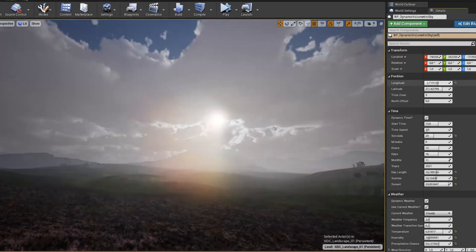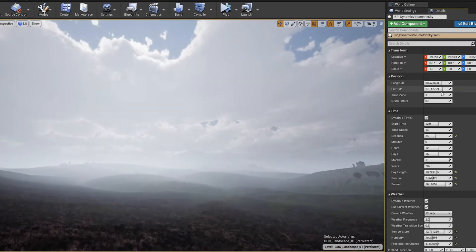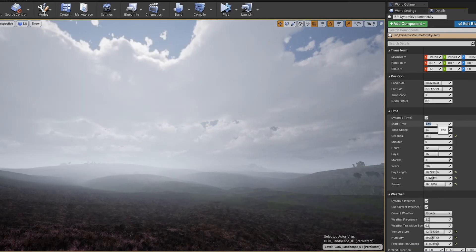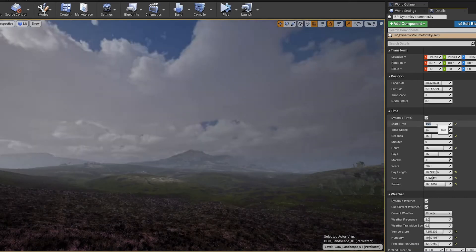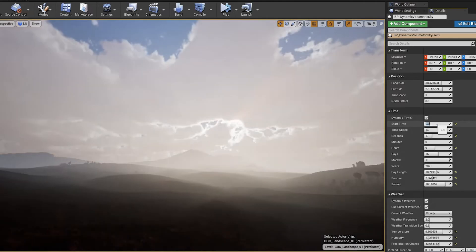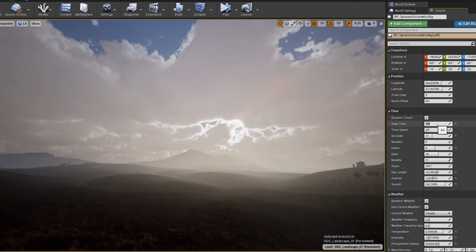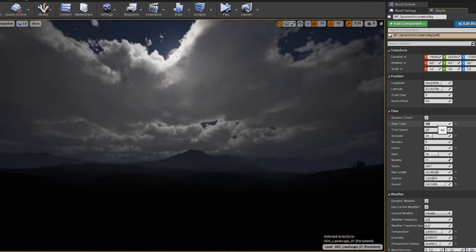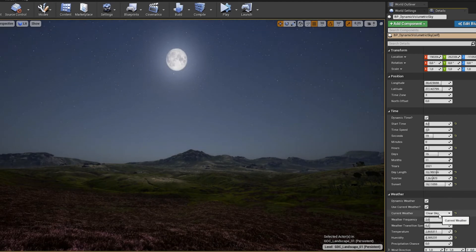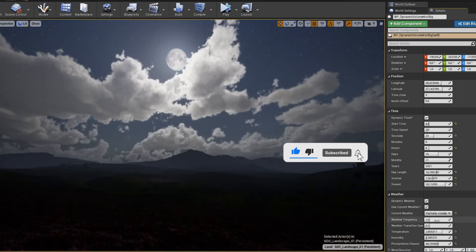Next up we have the Dynamic Volumetric Sky. Unreal Engine already has its own volumetric clouds, but this one adds weather systems and a day-night cycle on top of that. It also features stars that progressively appear as time passes, rain, and more weather effects. It looks really, really cool, so you should definitely get this one too.